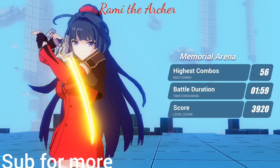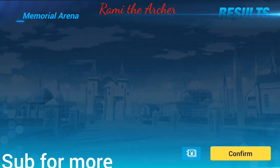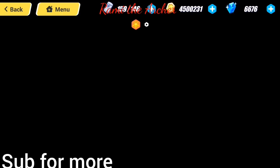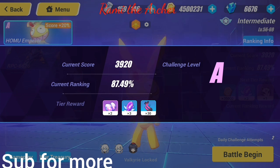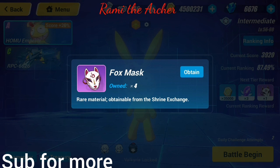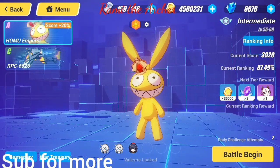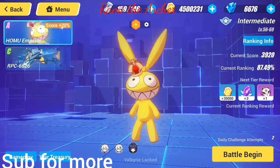Right now I got 3,920 score — I'm not sure if it's good or not since I haven't seen other scores, and I didn't do it as fast as possible or with my strongest valkyries. As you can see, his rank became A, so he became stronger and we can now get better rewards from him. That's the Memorial Arena.